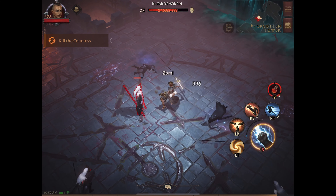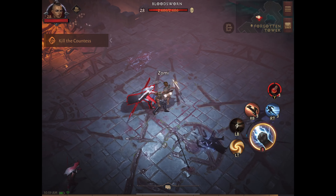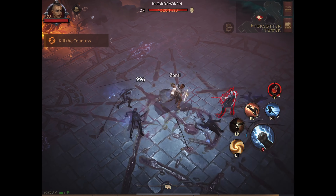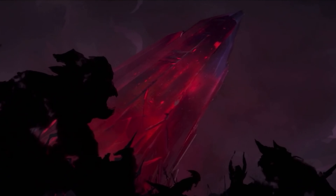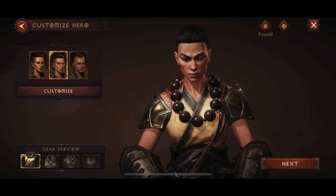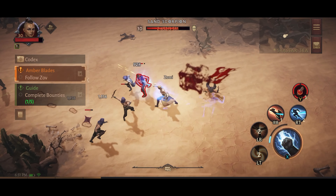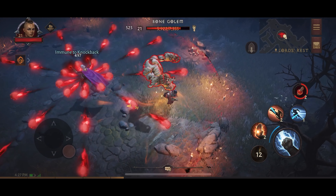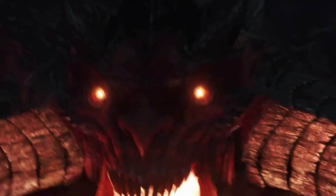Outside of that giant asterisk, the fundamentals of Diablo Immortal absolutely need to be experienced by both diehards of the franchise and newcomers alike. Set between Diablo 2 and 3, Immortal sees a player's fully customizable character trek across the map for shards of the world stone, which have fallen into the clutches of several diabolical demons. It's pretty standard fare for a Diablo game, but to have that standard of world-building and storytelling at your literal fingertips is a delight.